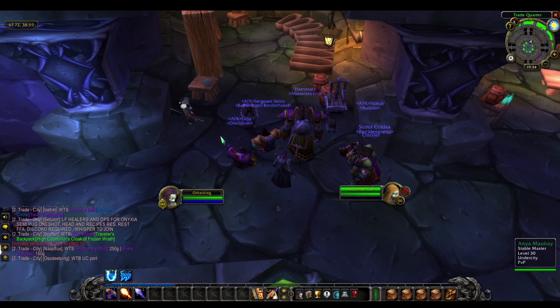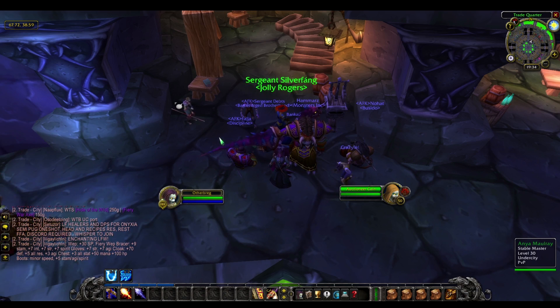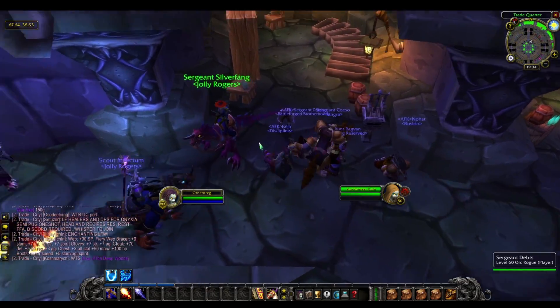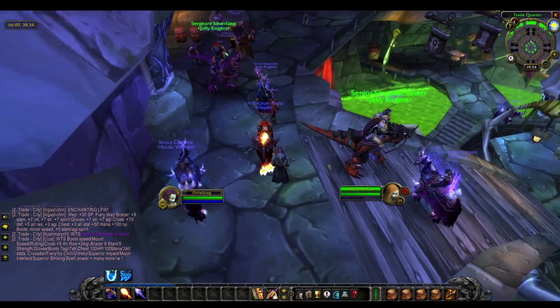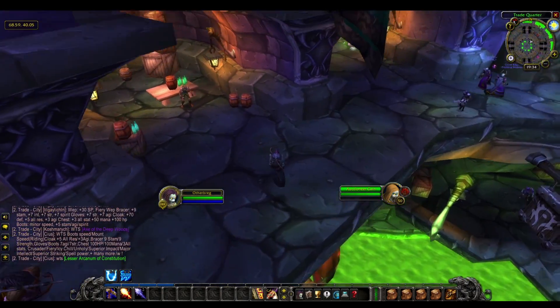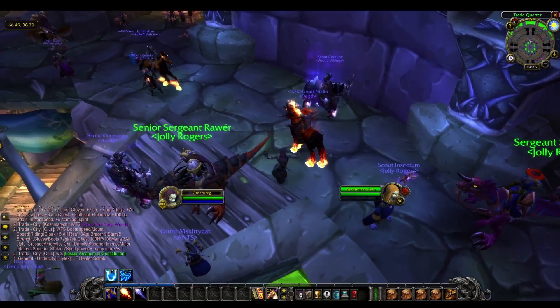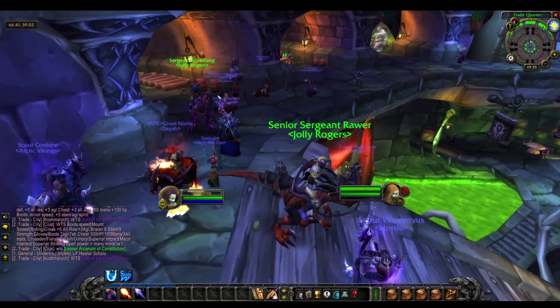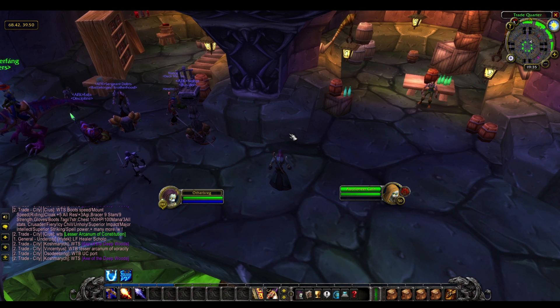Hey guys, Breg here and welcome back to the next episode in the Classic Gold Challenge. I've been fairly busy recently and got quite a lot done. I got to level 49 on my mage, which is pretty good progress. I was farming Zulfarak and I'll go into a bit of detail on that later. I've also been doing quite a few flips and crafting a few things, and it's time to open up the mail — I think it's going to be a pretty big one.